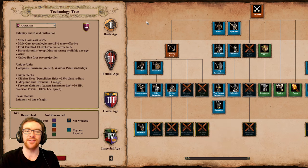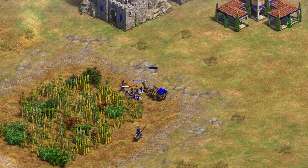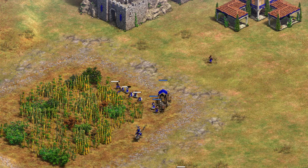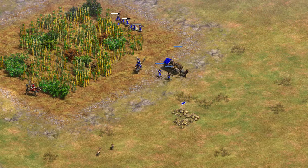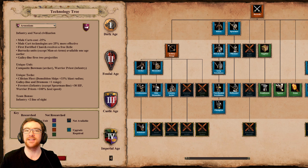I'm going to start off with the new civilizations. The first new civilization is the Armenians. A quick overview is that they have cheaper mule carts. The mule cart is a building that replaces the lumber camp and mining camps, as well as allows drop-off of hunted food to the mule cart. It's a very interesting building that's also mobile.